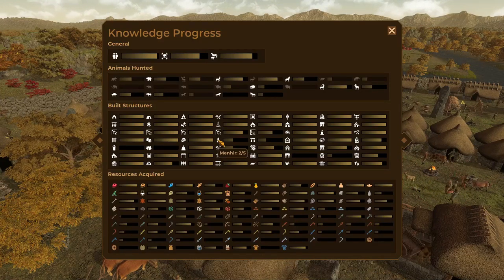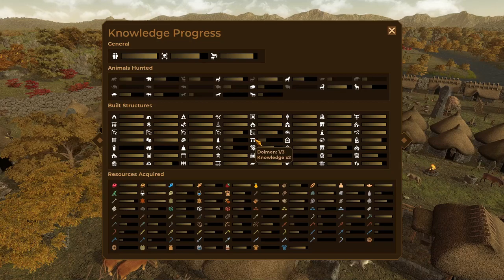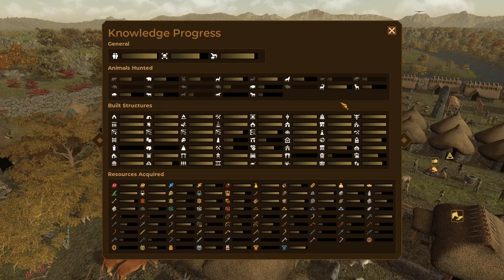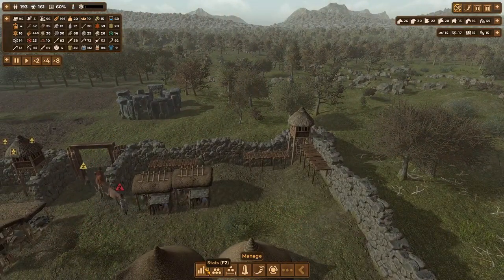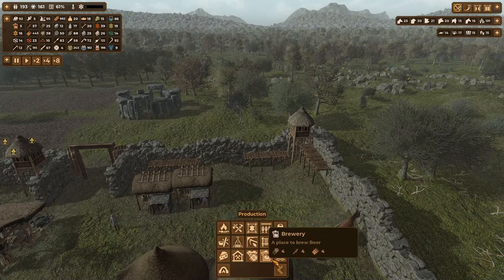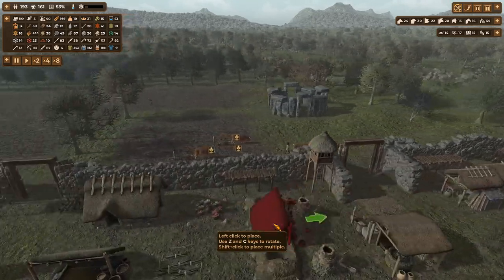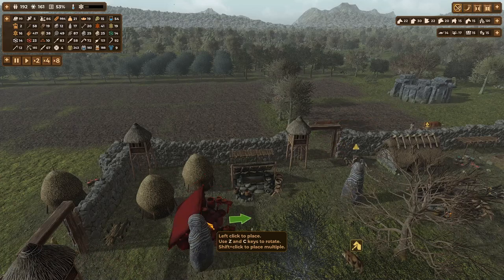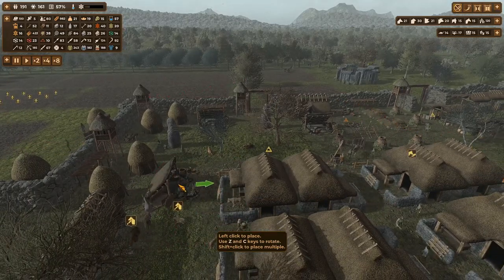Looking at the progression: three more menhirs, one more statue, two more dolmens. Oh, another armory - let's stick another armory down. And I'm sure they asked for another brewery as well. I'm just going to put them in a place at the minute where I can take them down afterwards.